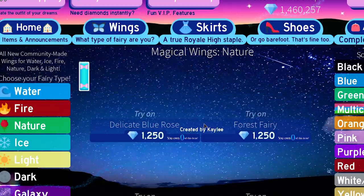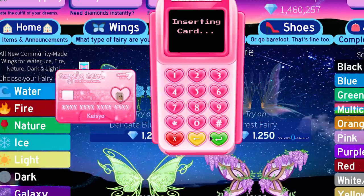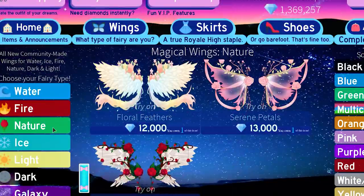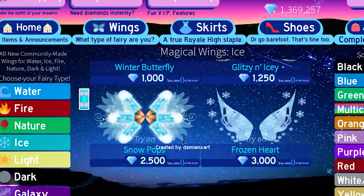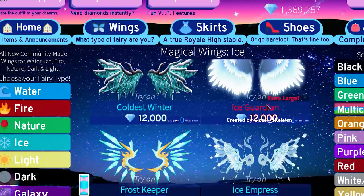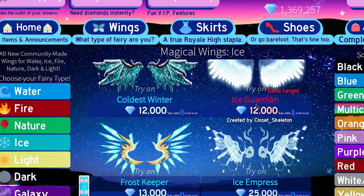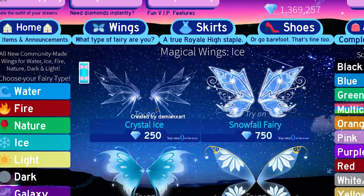Alright, nature is next. They're so pretty — these ones at the bottom are so pretty. I got all of them. Let's go over to the ice wings. I'm buying all of these. They are pretty. Again, the Ice Guardian wings were also remade, so I already have one of those. Now let's stop buying these and show them off at the end. We have so many wings.